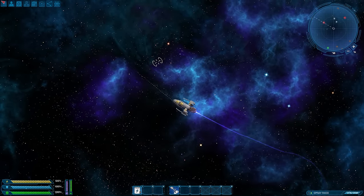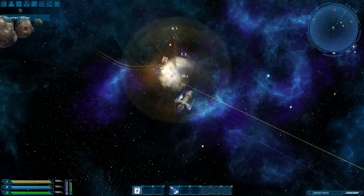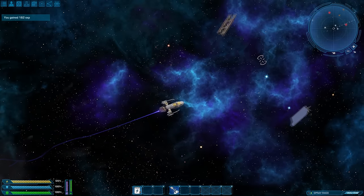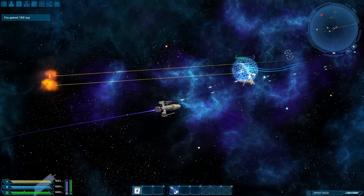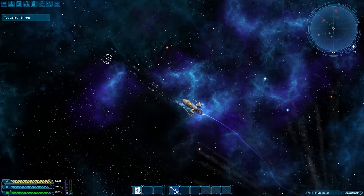The strong side of ballistic weapons is their damage — it is higher in comparison with energy weapons. In addition to that, ballistic weapons have a much longer range, so even if your enemy is trying to fly away, a carefully aimed shot will be able to stop him for good.